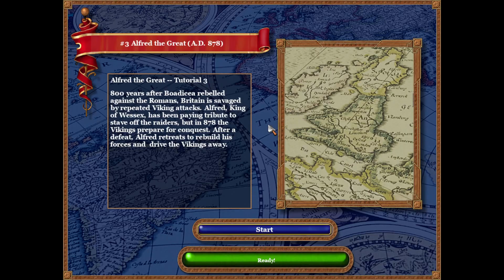800 years after Boadicea rebelled against the Romans, Britain is savaged by repeated Viking attacks. Alfred, King of Wessex, has been paying tribute to stave off the raiders. But in 878, the Vikings prepare for conquest. After a defeat, Alfred retreats to rebuild his forces and drive the Vikings away.